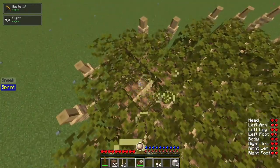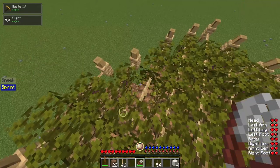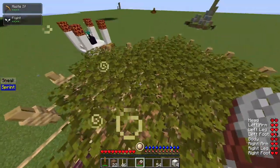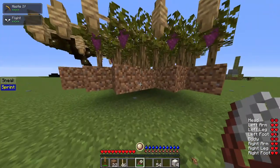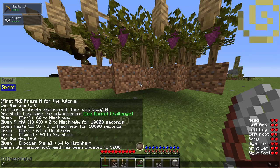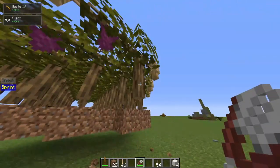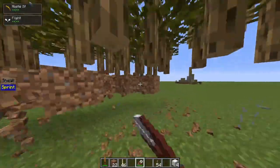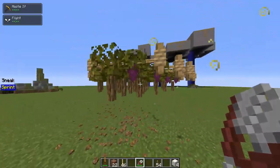This is looking like this because I have random tick speed insanely high — usually you have to wait, it takes a while. This is now fully prepared. At this point you can also break all the dirt and all the stakes. You can also do that while waiting. As soon as the stake is grown like this, you can already remove the dirt below. And as soon as there is a plant block above, you can also remove the stake — or stem, I don't know how to call it.